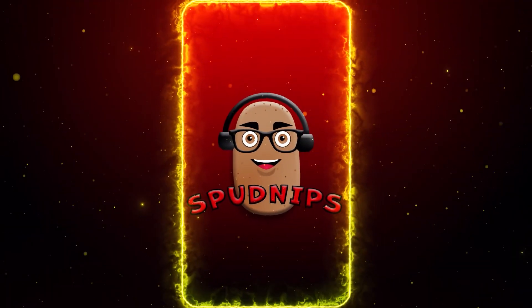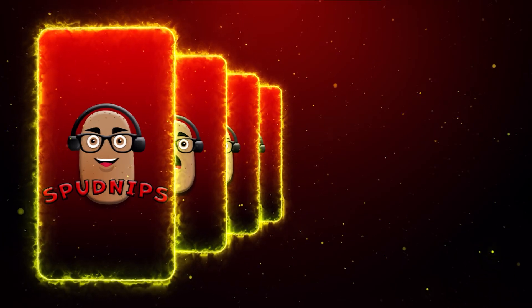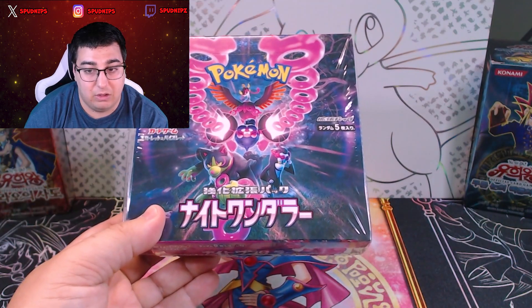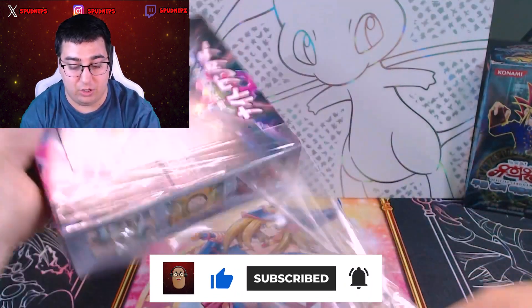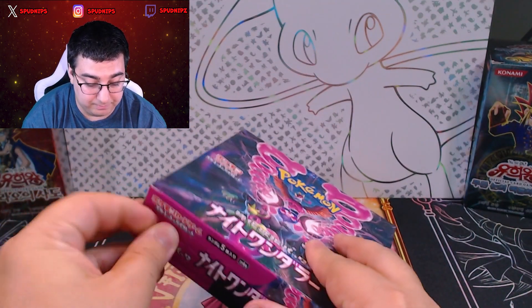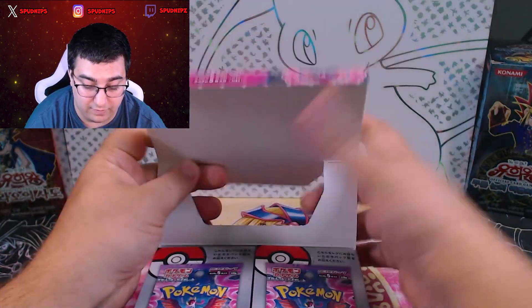So hopefully we get it. All right, like I said, we are hunting for Cassiopeia in this opening. It is hopefully going to be pulled here today, whether it's the SR or SAR. Clearly, we obviously want the SAR, but we are going to hopefully pull her in the SR as well. She has the chase card for me in this set — technically the SAR is worth more than the SR, but we'll settle with the SR version if we can.